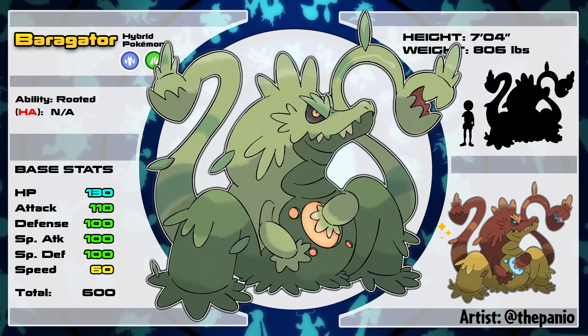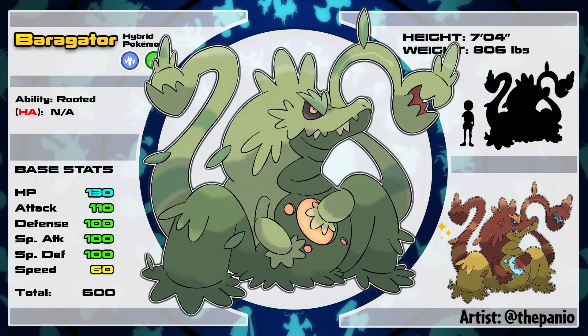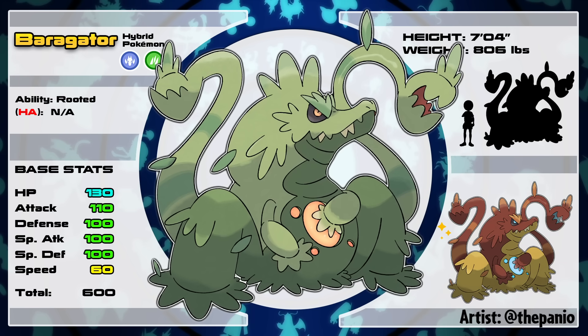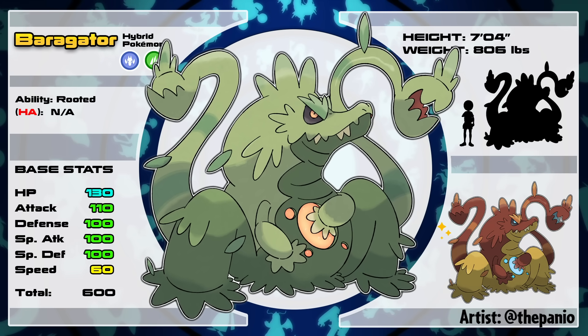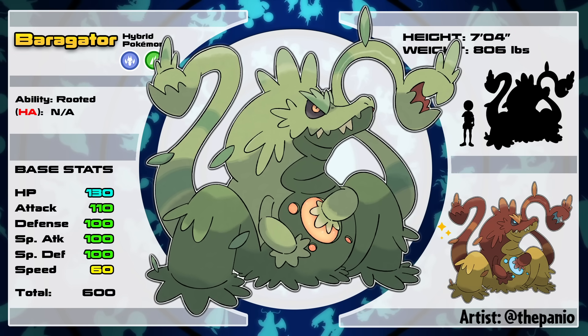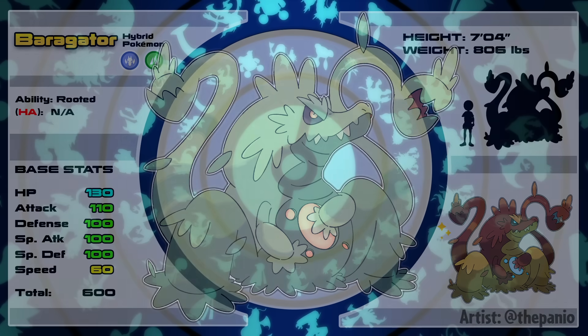With its massive HP, this Pokémon can take several Ice Beams to the face while recovering its health with moves like Synthesis and Giga Drain. The silver lining is that this effect can only work once — so once you remove the shield, there's no way for Barregator to recover it. Pretty scary boss fight, right?